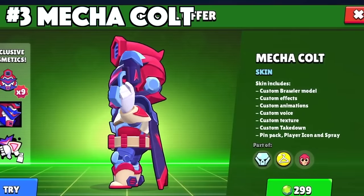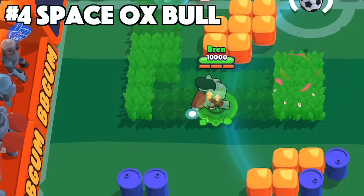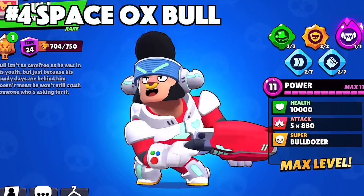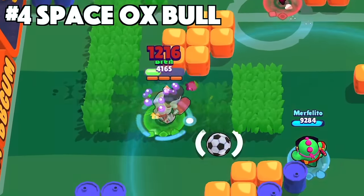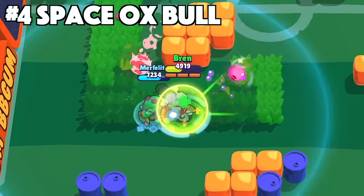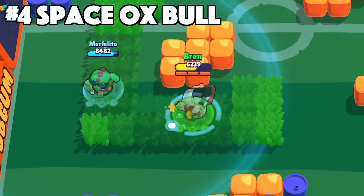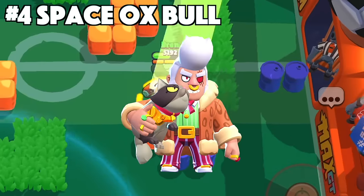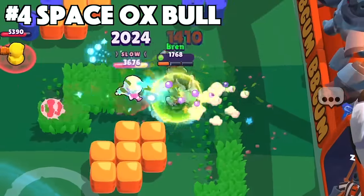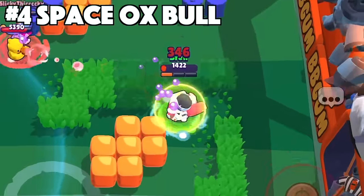It's definitely worth the price of a legendary skin. Next is Bowl, and his best skin is going to be Space Ox Bowl. Space Ox Bowl is by far the most value for your buck. This skin has custom animations and a custom voice. It sounds different than all the other Bowl skins, with some exclusive voice lines included. Alley Cat Bowl is a really clean looking skin, but without the custom voice, it won't beat out Space Ox Bowl.